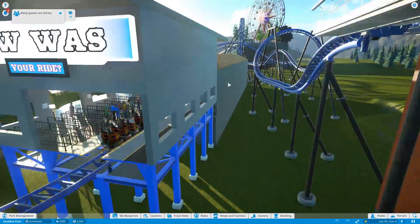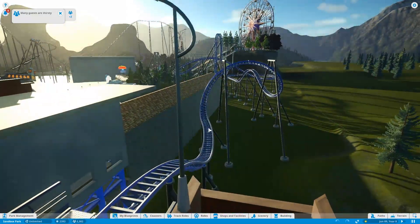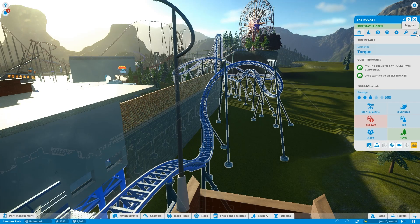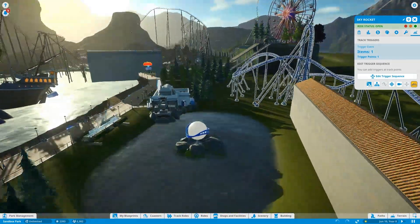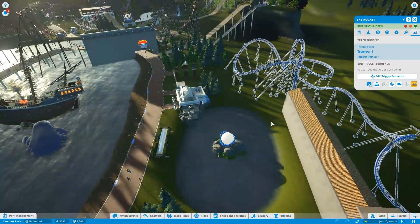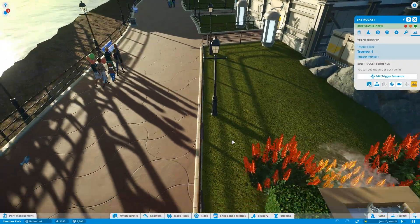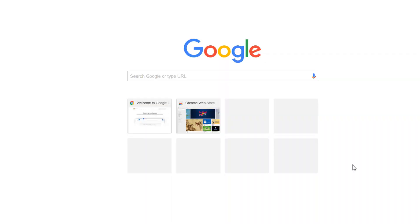You can do this in Planet Coaster thanks to roller coaster triggers. If you click on a roller coaster and go to triggers, you can add triggers to any point on the track. This isn't just for audio — you can add triggers for special effects, or even trigger a lamp post to turn on when the train goes through a loop. The customization is just insane.